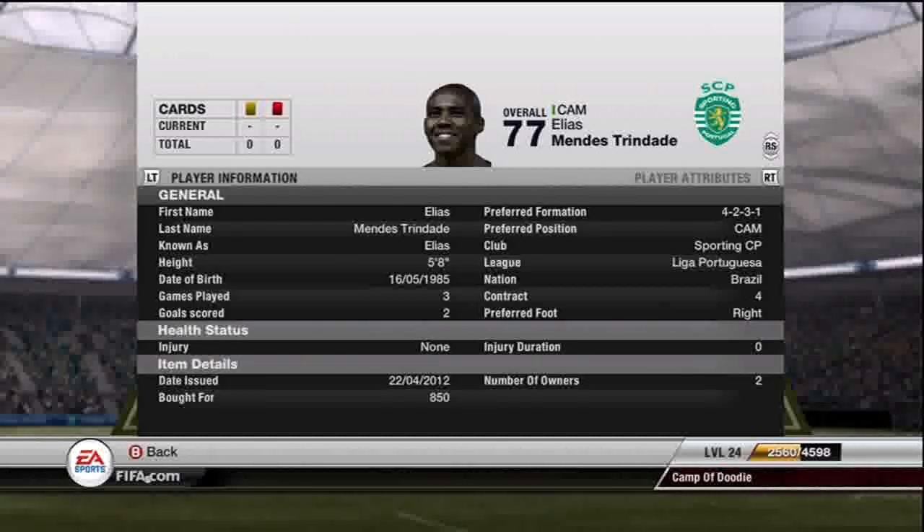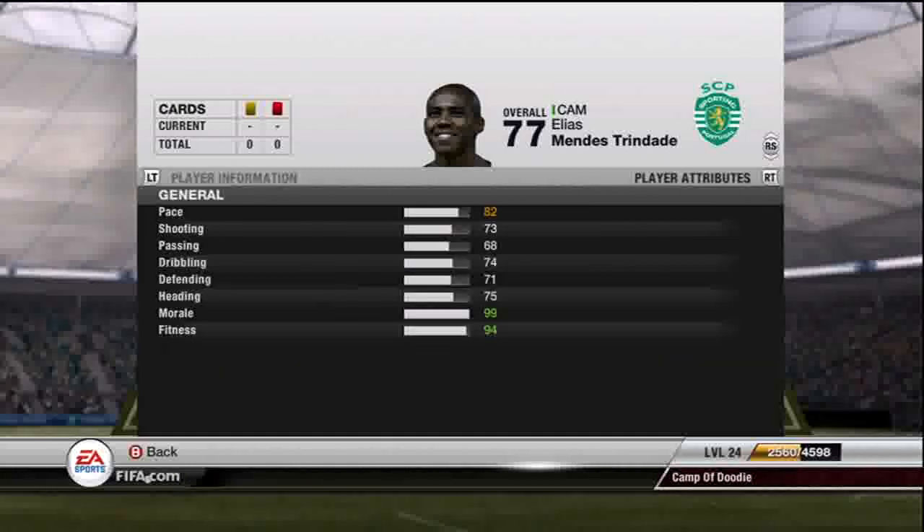Next we have Elias. Like I said, I built a team around him, and he's actually not the best player overall. He has a beautiful finesse shot — so good that if you do build this team, I recommend you put him at center forward or striker. Having him in the wing is not too good. I use his skills — I think he's a 4-star skiller — and you can get a finesse shot outside the box. He's definitely worth 850 coins, which I got him for. I think he goes for more because he's actually a pretty beast player, and if you want to build a cheap team it would be built around him.